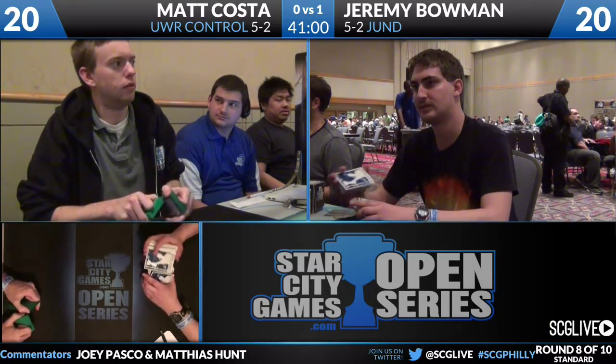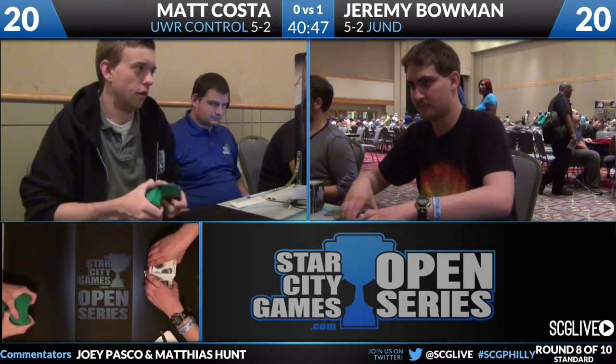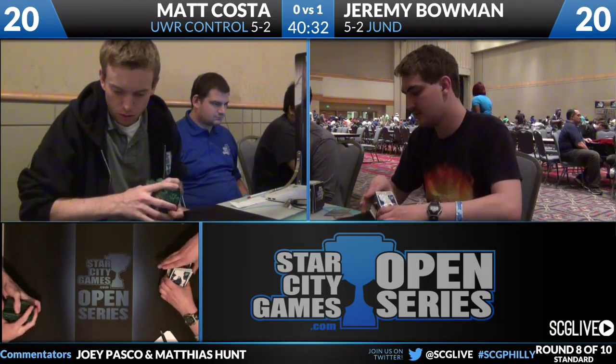Vraska is of course another card that will be hit by Renounce the Guilds should Jeremy bring it in, as will Dead Bridge Chant. What Matt's going to look at is whether Renounce the Guilds is actually better than any of his other removal spells. His current removal suite is three Pillar of Flame, two Turn//Burn, a War Leader's Helix, one Renounce, plus a slew of counterspells and a couple Verdicts. The most suspect is probably Pillar of Flame - the only thing it actually kills in this matchup is Huntmaster of the Fells, which Renounce also handles.